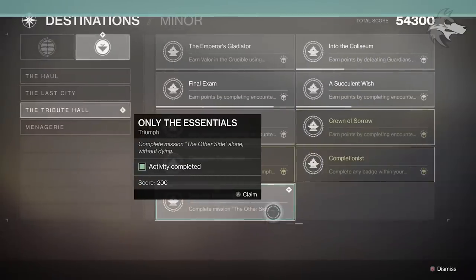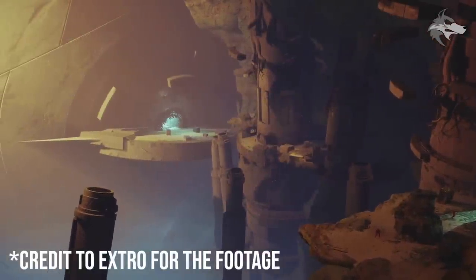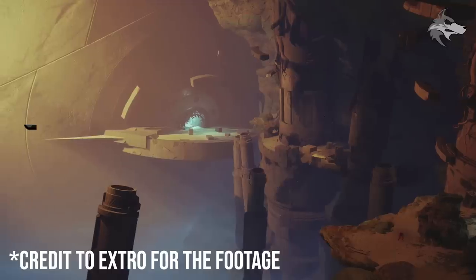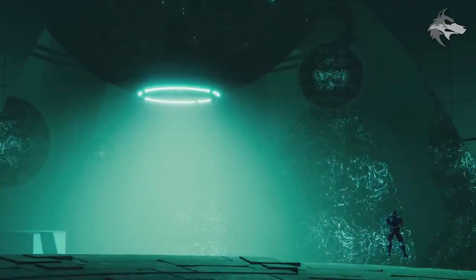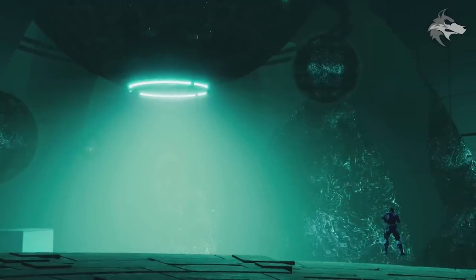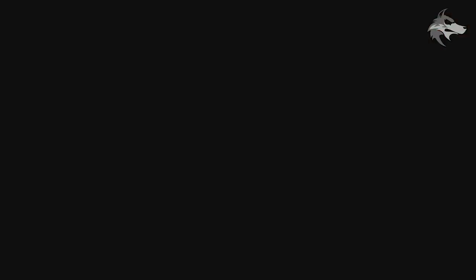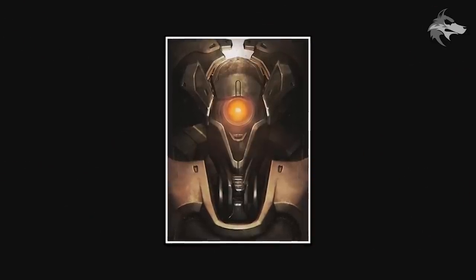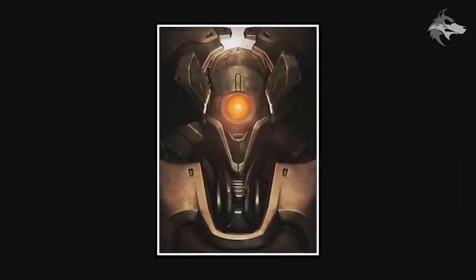Aside from Bad Juju and all that content, one interesting thing is that this confirms the secret area on IO we spoke about isn't actually for Bad Juju. So if this isn't a piece of content we'll get later this season, people are now speculating whether this could be part of the Vex invasions that Bungie have teased for Season of the Undying. It certainly seems possible, and it'll be interesting to see how Vex invasions are linked to the Shadowkeep story.